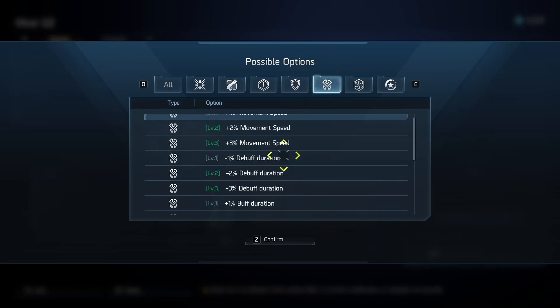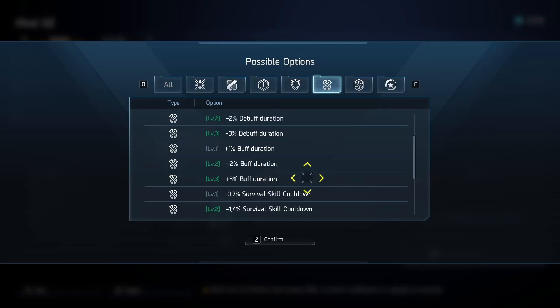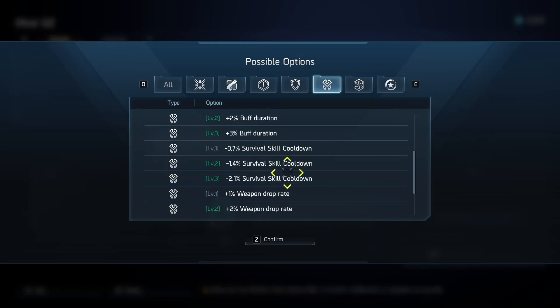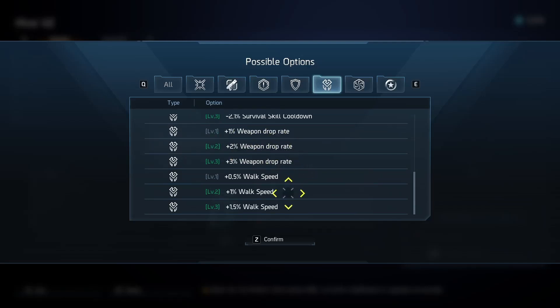Then we have the utility options — stuff like movement speed, debuff reductions (meaning if a boss sets you on fire, that fire doesn't last as long), and buff durations, pertaining to things like Shuri's Guswind or the 100% skill power on skill use for 10 seconds on stuff like Jungler. Not a bad stat, but we'd favor damage stats over these. Survival skill cooldown could be good for players like Sandman in a supportive role since his survival skill has a long cooldown but provides good crowd control. Weapon drop rates is a dead stat — I hope they remove it. Walk speed and other niche stats don't do much.